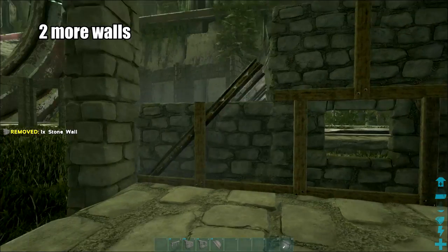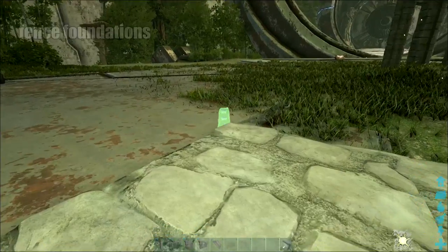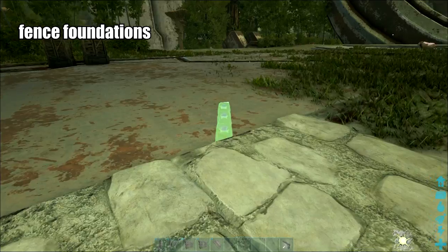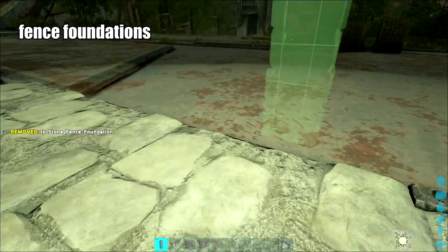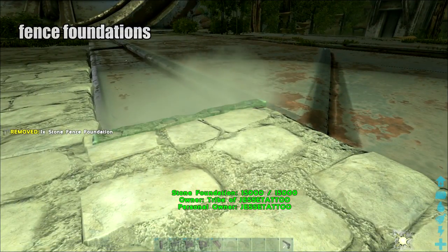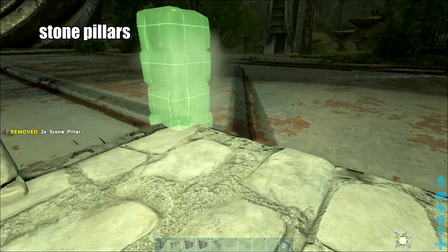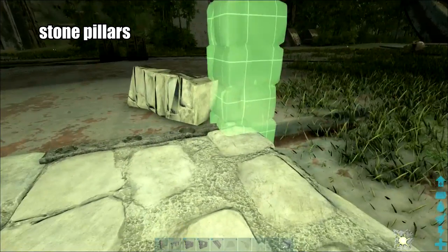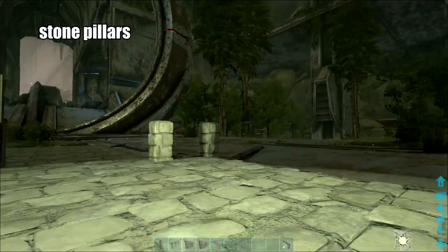Put two more regular walls up here, then grab some fence foundations and stick one on either of the opposite corners. This other one, do it horizontally so we can stick two separate pillars down — one on the corner here and one there. They not only look better in the long run, but they'll help hide any cracks or inconsistencies due to the way you put the walls in.